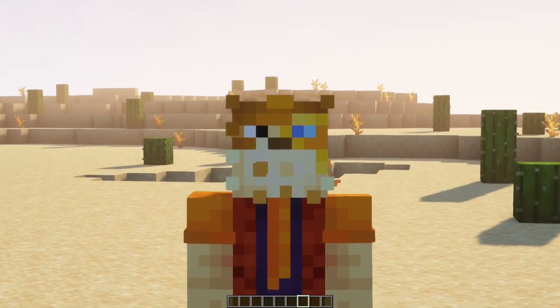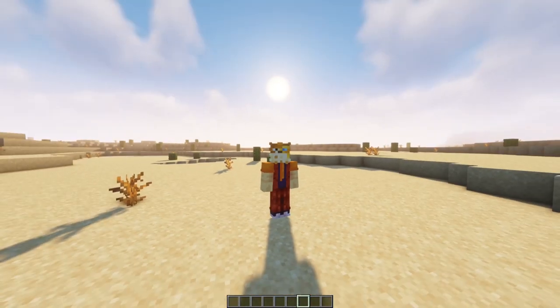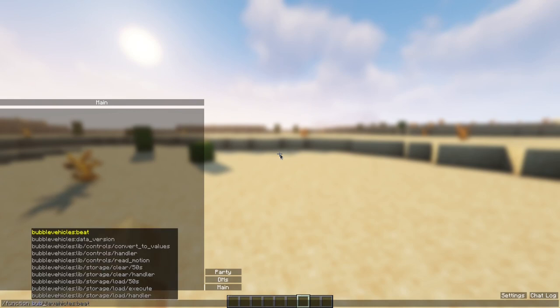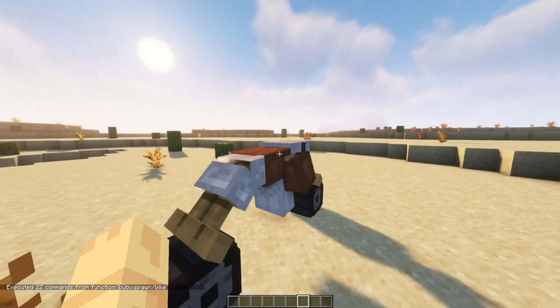Greetings, I'm BubbleFish and this is Bubble Vehicles 0.1 Beta Datapack Showcase. So first things first, to spawn a vehicle you type slash function bubblev spawn and then the name of the vehicle, for instance bike.